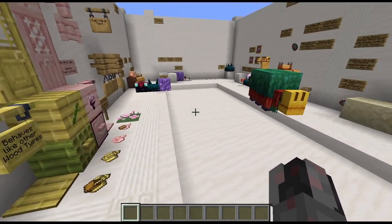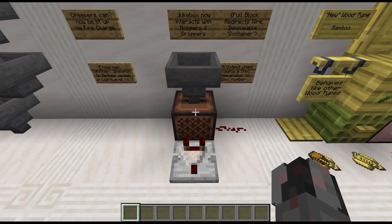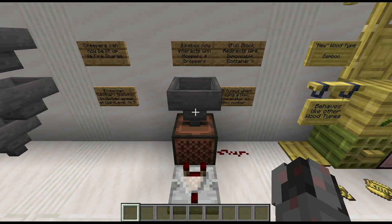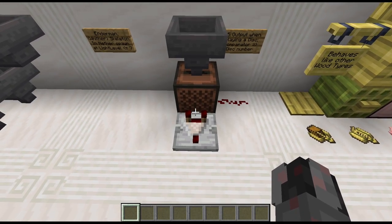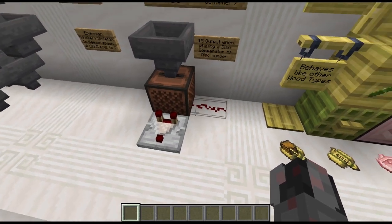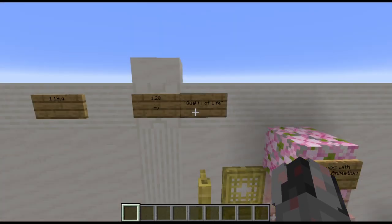With the 1.20 update we got another new disk, and now since there is a limited amount of signal strength you can create, they had to double up a bit with slot number 14. The jukebox is now a rather interesting component for redstone circuitry — not only because of the new functionality, but also because it's a unique combination of attributes: it's a full block, it redirects wire similarly to a target block, it's also immovable, and as a container you can use a comparator to create a given signal strength. Also, while the jukebox is running it will output a signal strength of 15 directly — not via comparator but directly — which means it can also be used as a timer.